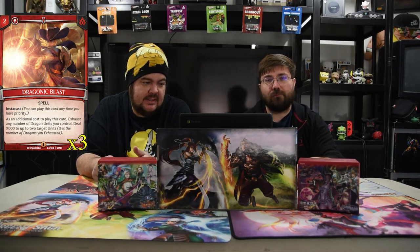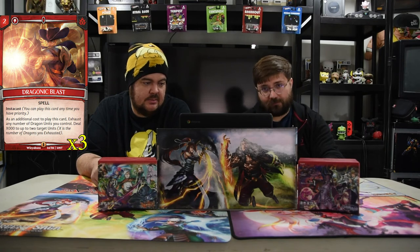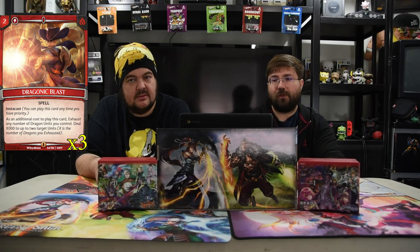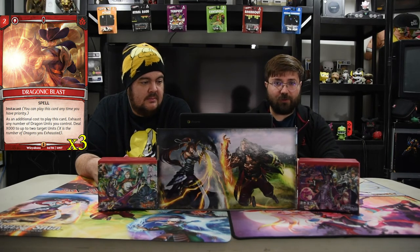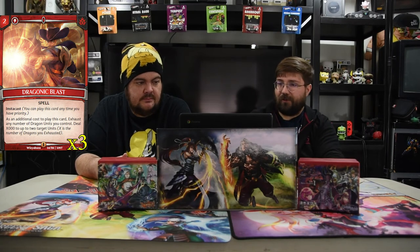First spell of the deck is Draconic Blast. It is two for an Instacast spell. As additional cost to play this card, exhaust any number of dragon units you control. Deal X hundred damage to up to two targets — X is the number of dragons you exhausted. So you tap two dudes, you do 2000. It takes away your attack, but if you're killing their dudes without losing yours, it's worth it. Or you play two small dudes, then on their turn just Instacast this and kill whatever they play.